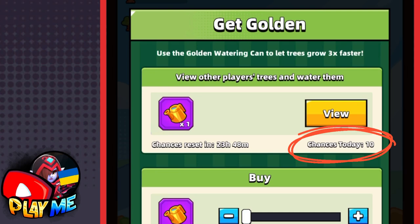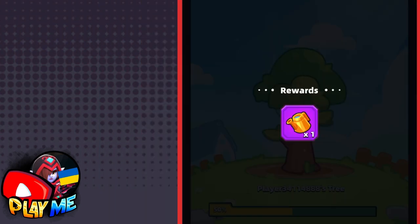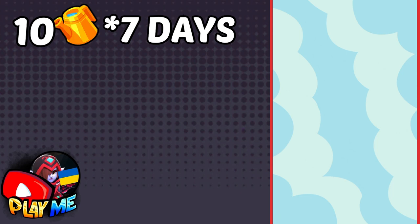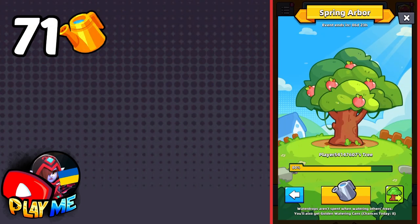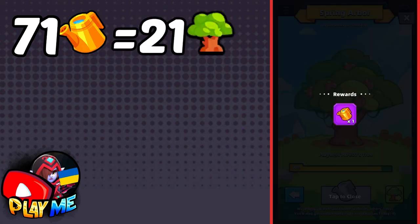Every day you can visit 10 players, and for each of them when you water their trees you get one golden watering can — so 10 golden watering cans per day. Since we have 7 days, you can get 70 golden watering cans from helping other players, plus one from spring sales, making 71 free golden watering cans in total. That will allow you to grow 21 trees.